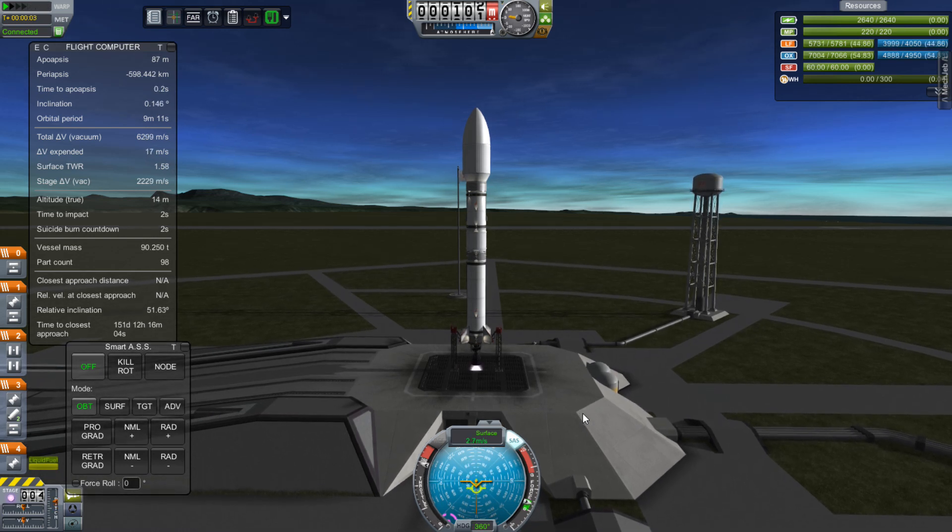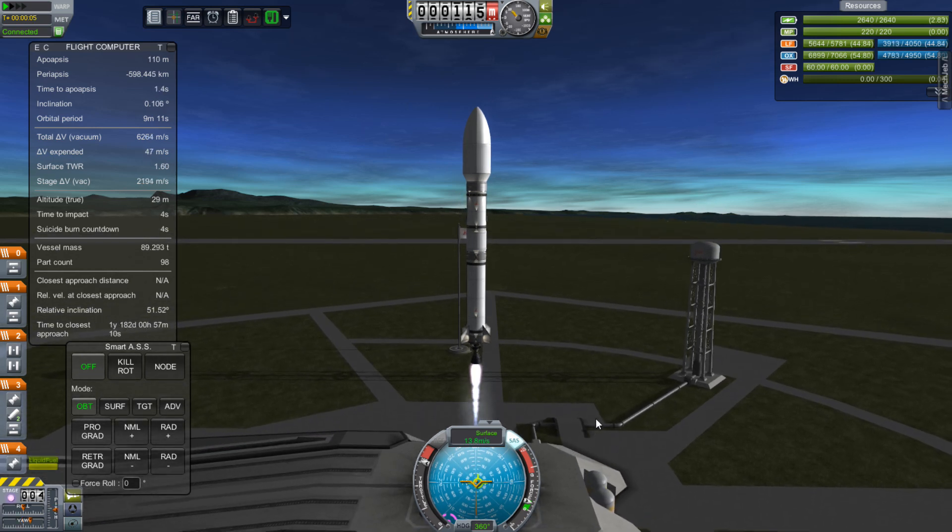Bob is out here right now doing an EVA inspection of the station — although I guess since he just flew past the Columbus module, I could argue that he was out there doing mission number 104 of the EVA list, putting on some science experiments on the Columbus module. It's time to launch the ELM-PS. I'll tell you what that is in a second.